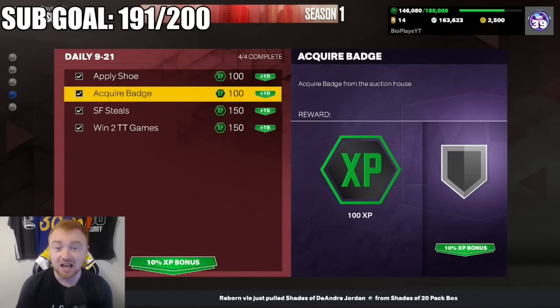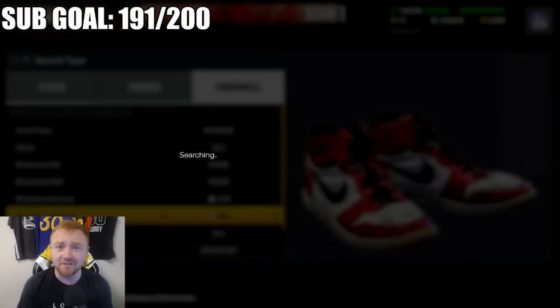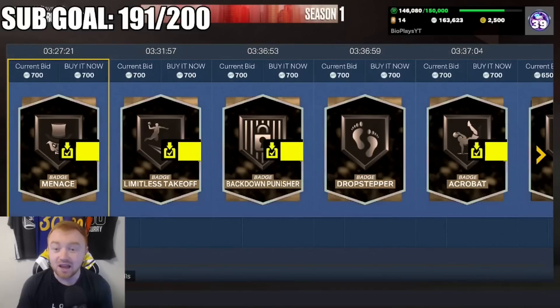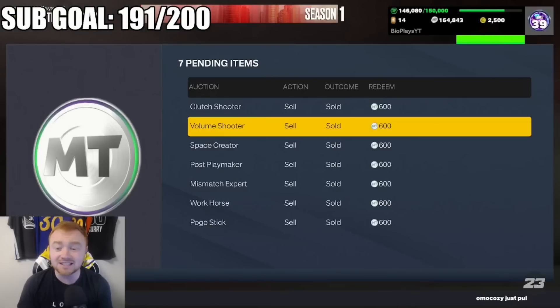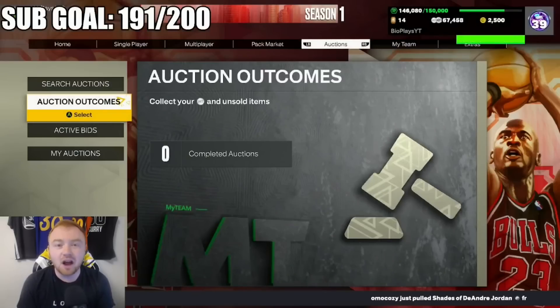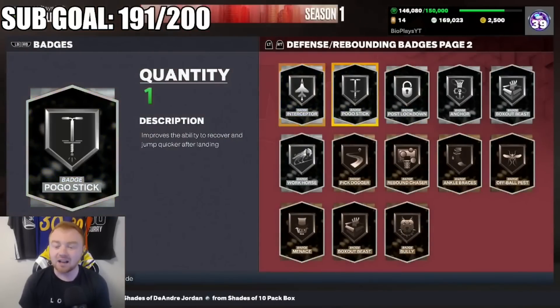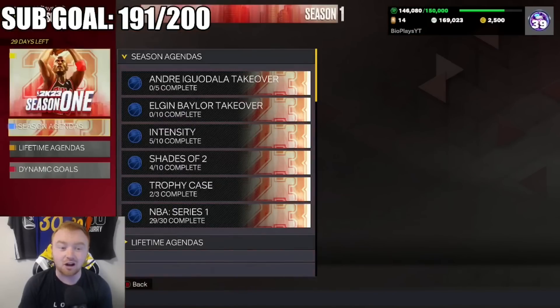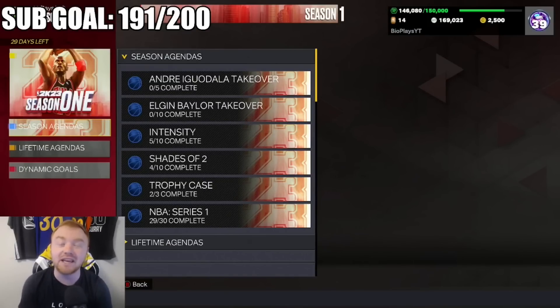The third thing: 'acquire a badge from the auction house.' Any other day of the week, some of the worst badges are selling for anywhere between 300 to 400 MT. I've had nothing listed for 500, 550, or 600 MT yet, so don't miss out. People just lob up these badges that literally don't do anything. Two badges I just sold went for 1,200 MT combined — it legitimately adds up. Whenever you see on your badge screen to buy a shoe, colorway, or badge, check the market because there's a ton of hidden value there.